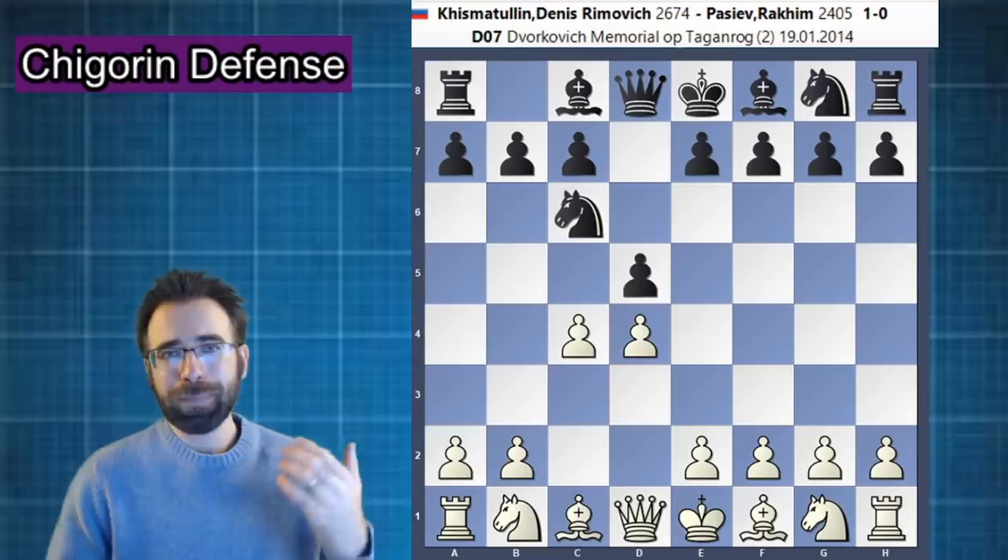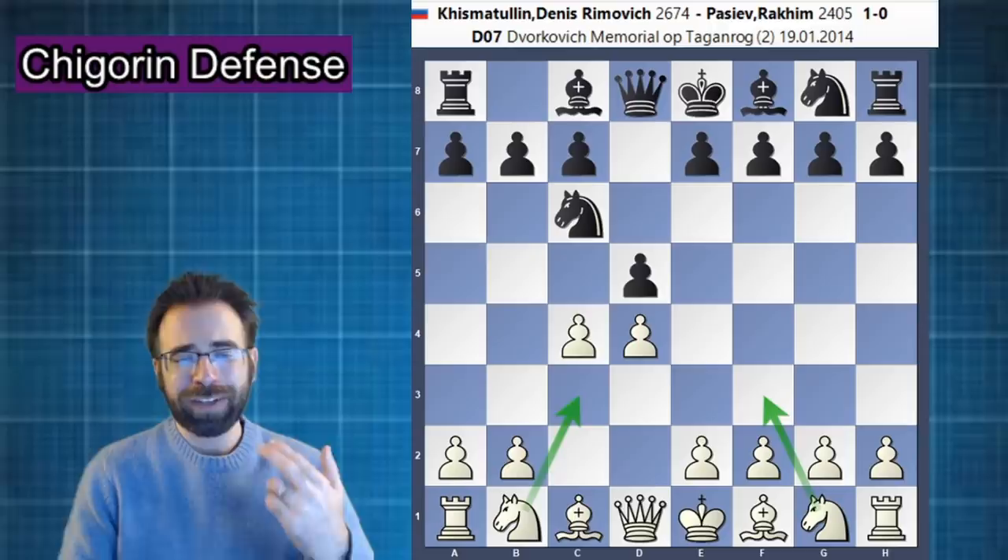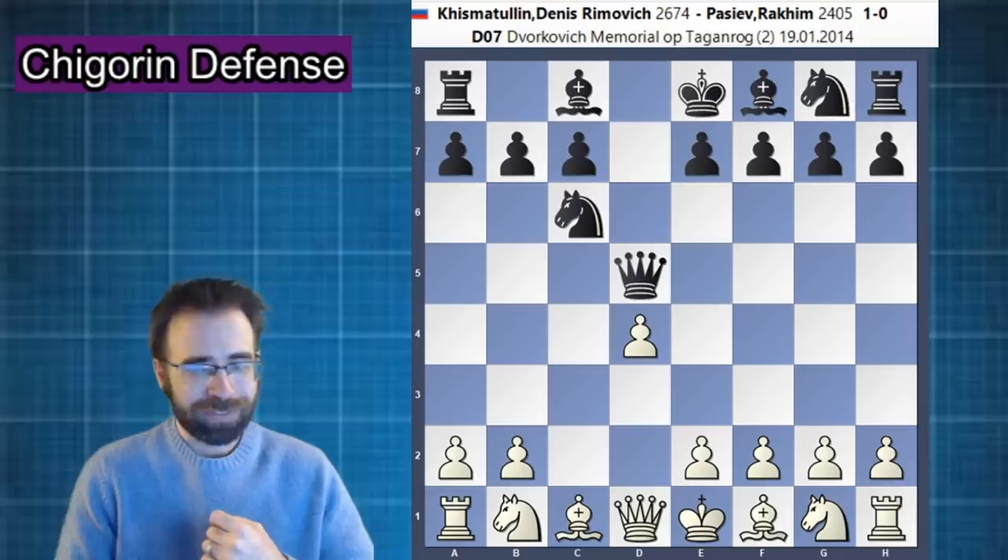The main attempts at refuting the Chigorin are going to include moves like knight to c3, and possibly even knight to f3. These are obviously very logical moves and should be top considerations. However, I find it so simple and easy to play the exchange variation. So you take on d5, and after they take back, you play the simple move pawn to e3, just supporting your d-pawn.